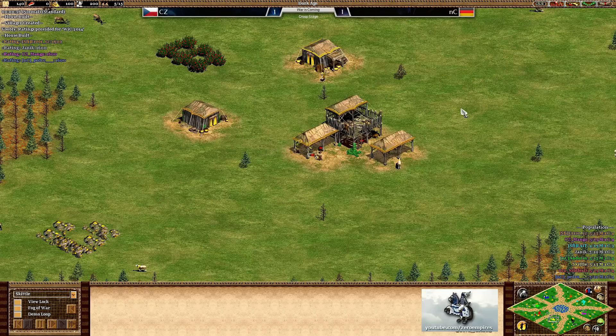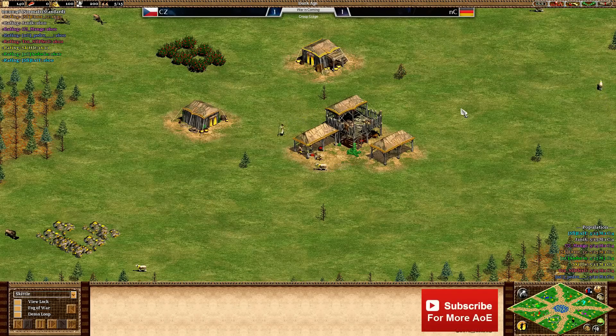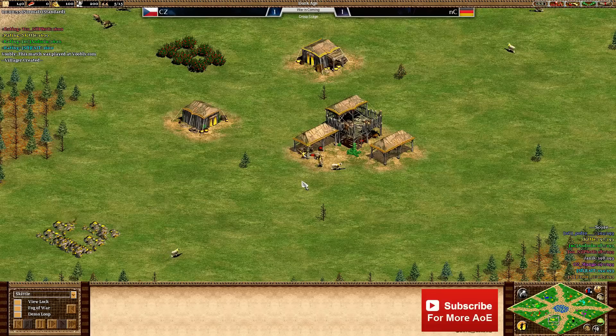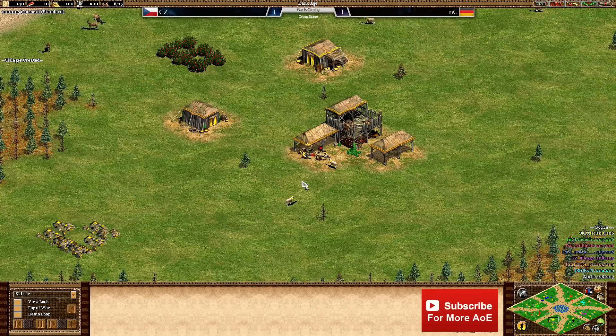These teams have really talented players and there's been a lot of good play from both sides, with both being a little creative as well - which is what we like to see. CZ clearly demonstrated that in the last game with the landing of scouts at early feudal age. I'm interested to see what these teams bring for game number three on Sand Maze.